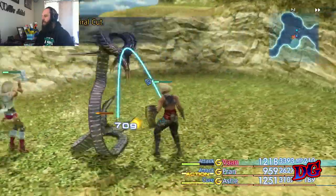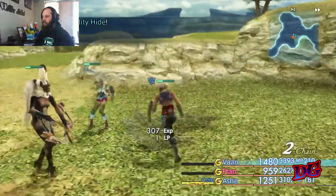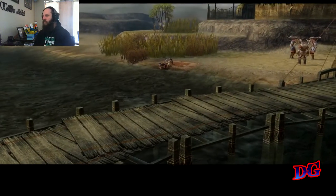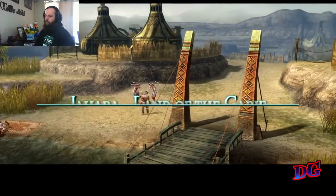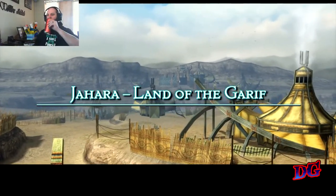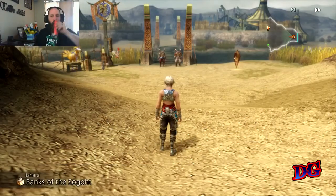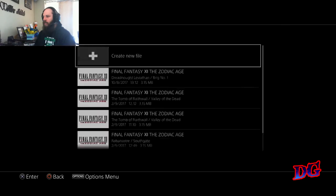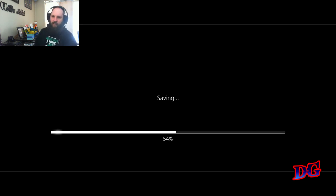These snakes come out of nowhere. We're here — the land of the Garif. Jahara, land of the Garif — and we got a teleport crystal. Save it here, create a new one. Definitely going to create a hard save when I start playing around with those license boards — I do recommend doing that.